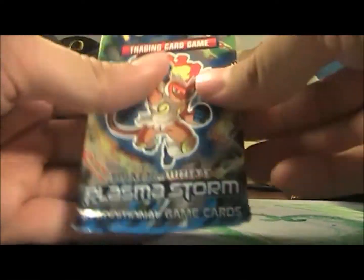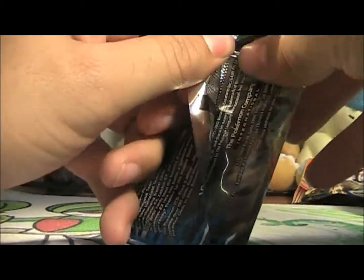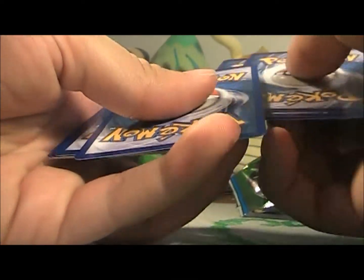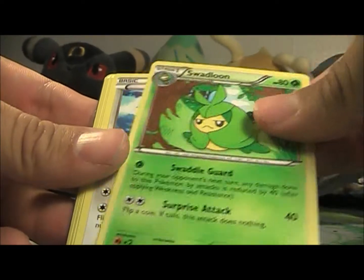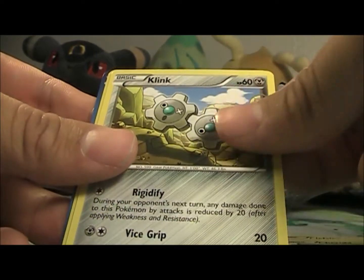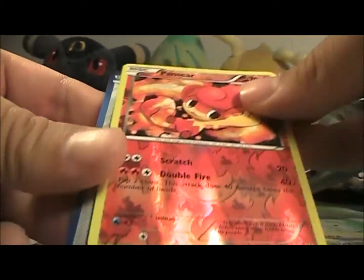Now we'll go on to the last pack of this part - it's a Plasma Storm Emboar pack. Let's see if we can keep the luck up. That Chandelure is really cool, definitely a really awesome artwork. From the pack we got Amoonguss, Koffing, Swadloon, Clefairy, Vanillite, Magnemite, Cherubi, Klang, Reverse Pansear, and a Skarmory Rare - pretty cool, I like the look of that Skarmory. So that's this part.